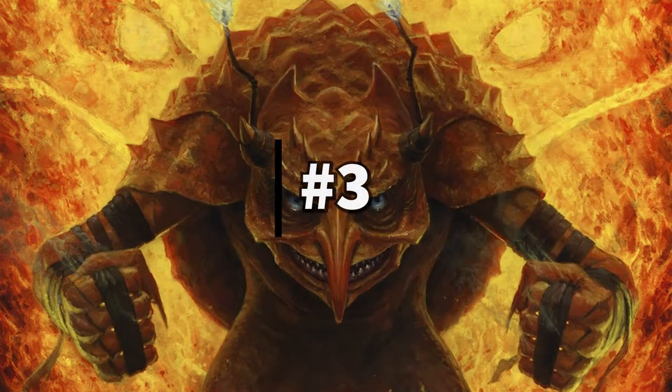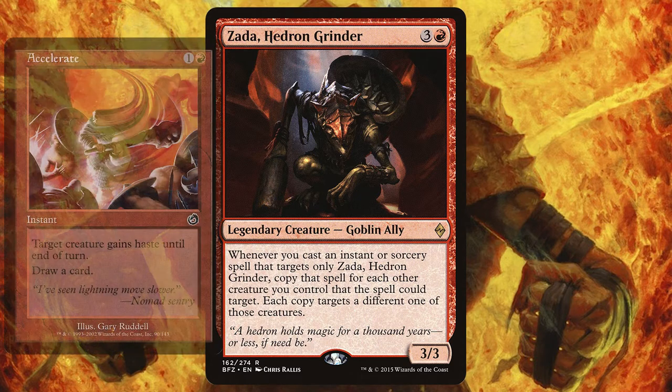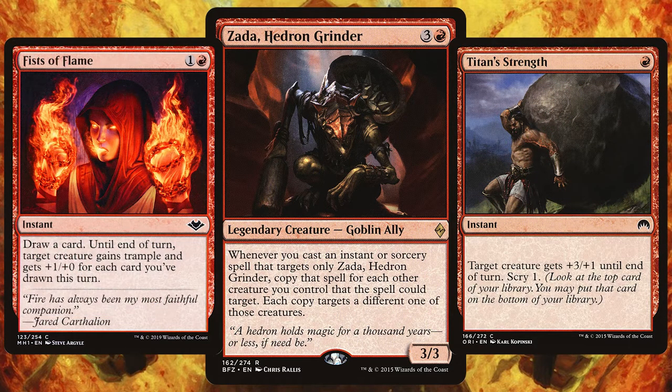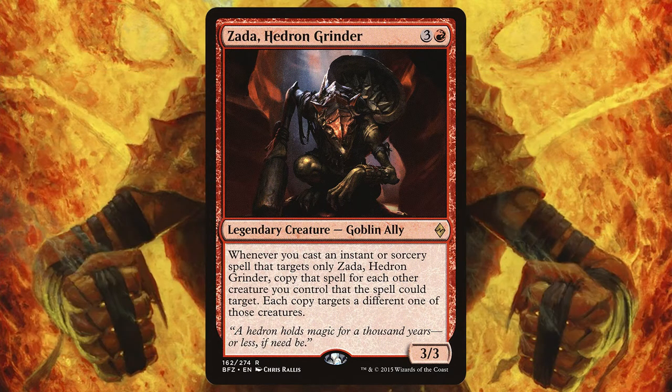Taking the bronze medal spot, the 3rd best mono-red commander is Zada, Hedron Grinder. What a card! You're going to fill your deck with instants and sorceries to target Zada, because when you do, that spell will copy and target each other creature you control. Target Zada with Accelerate and Expedite — that will target all other creatures you control and you'll draw a load of cards too. Play cards like Fist of Flames and Titan Strength to beef up Zada and the rest of your board. If you don't want to go creature heavy, put down a load of token creatures and use those spells to target Zada and strengthen them all at the same time. So many options for mono-red cards to target Zada that your deck will be at 100 cards before you know it, and you'll realise you haven't even added lands yet.